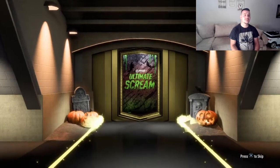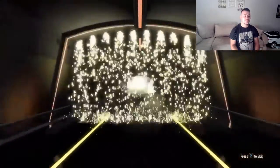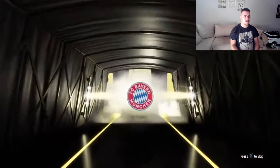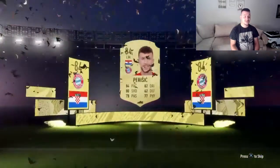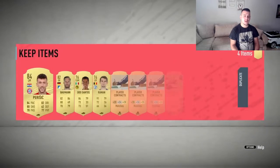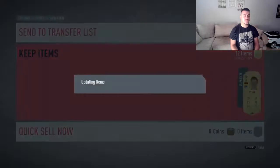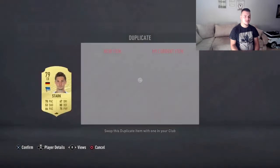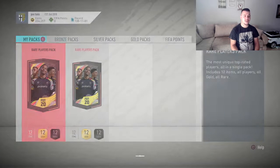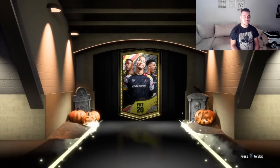A rare gold pack — let's see if I can pack something better. This year I can really tell the difference between a walkout. Left mid, Bayern Munich... it's going to be Paris Saint-Germain. Such a fantastic pull! Not the best player possible, but he can be great in that left mid position. I'm going to send everything to the club, discard the rest of the players and move on with the next pack.